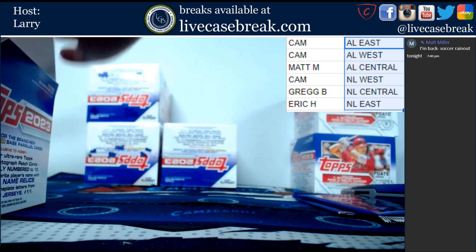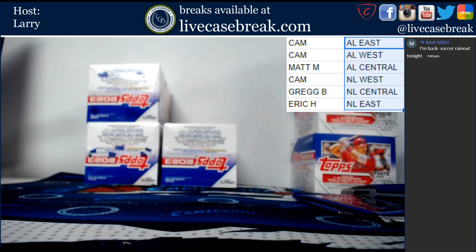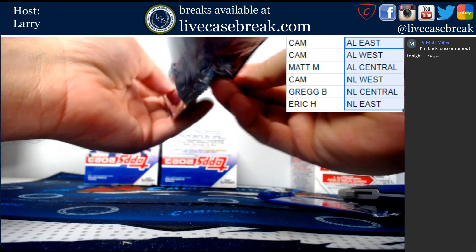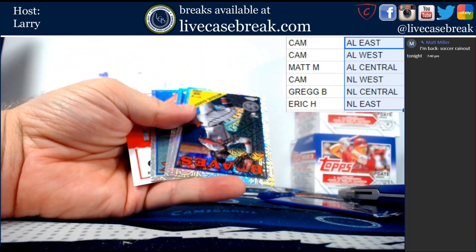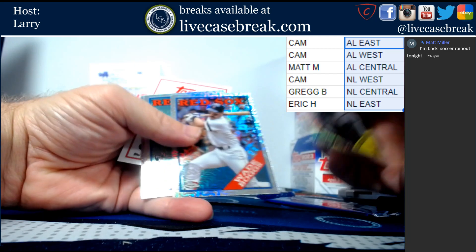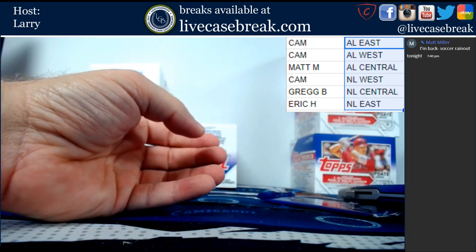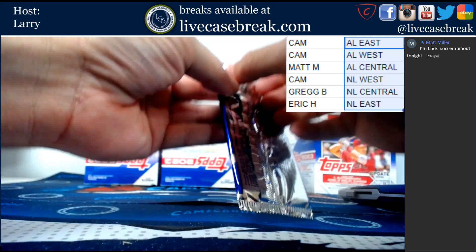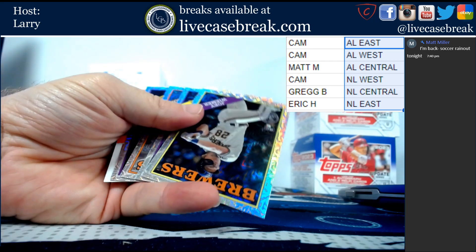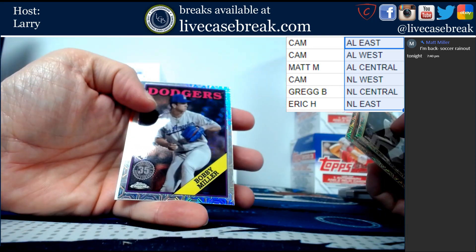Let's open our bonus packs. This one does not have a color: Harris, Boggs, Yoshida, and Severino. This one, no color either: Weimer, Volpe, Brooks Robinson, and Bobby Miller.